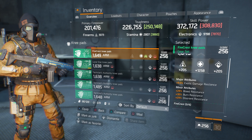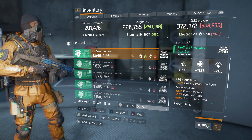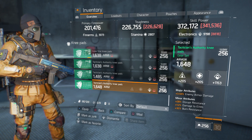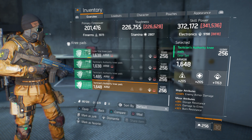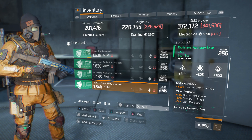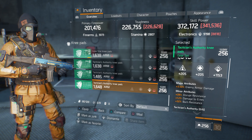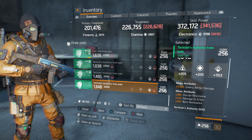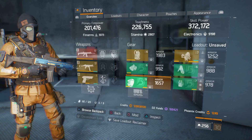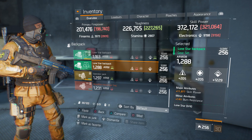We got a Tactician's Authority knee pad with 1648 armor, 1153 electronics, attributes of 3.5% enemy armor damage, 28% disrupt resistance, 12% damage to elites, and 32% burn resistance. Being Tactician's, this is automatically electronics — you could get it up to 1272 electronics.